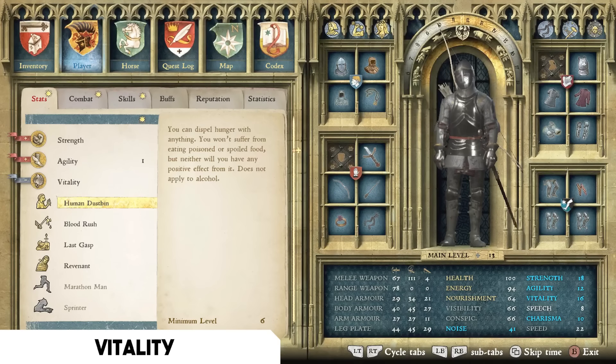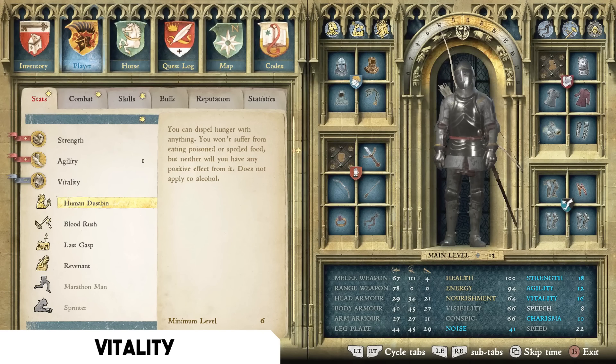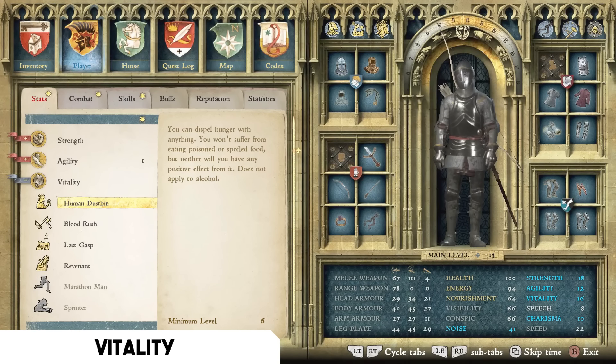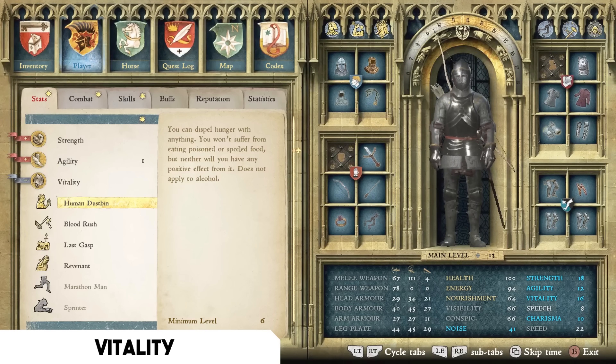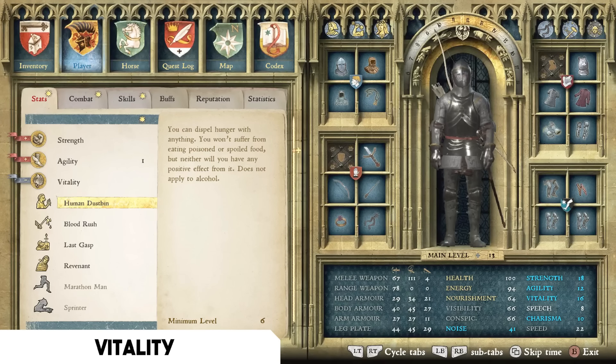For the Vitality tree, my first recommendation is Human Dustbin — you can dispel hunger with anything and won't suffer from eating poisoned or spoiled food, though you also won't gain positive effects from it. Food spoils fairly quickly in Kingdom Come, so this lets you eat whatever is in your inventory regardless of quality without suffering penalties. The benefits you're avoiding are not that strong, making this a super quality-of-life perk.